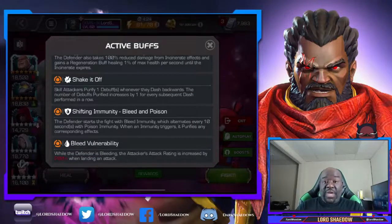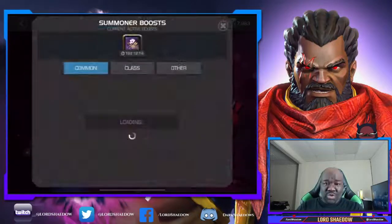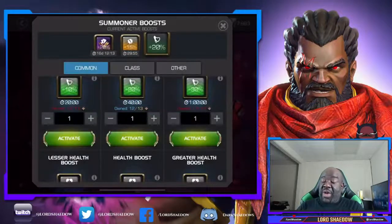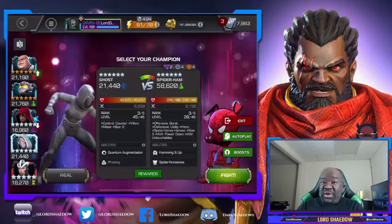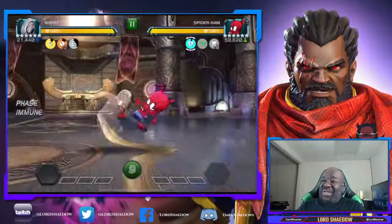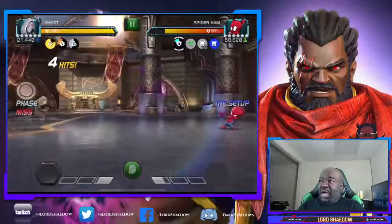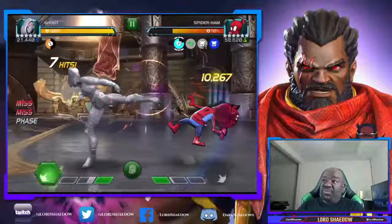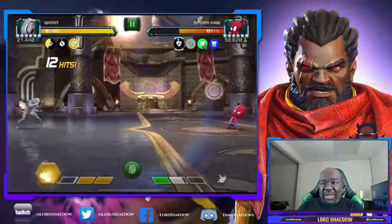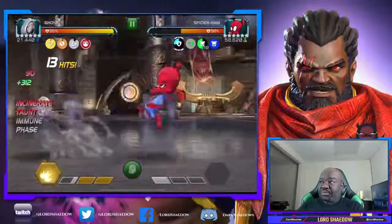I'm going to be using Ghost. If you have Ghost, this path is going to be easy. There are two fights on this path that I didn't use Ghost for, and I'll talk about that when we get there. For the most part, Ghost handles this path very well — she can do every fight. First up is Spider-Ham. With energy adoption, if your Ghost is awakened, you're going to start in phase with three furies because of the energy adoption debuff, plus suicides if you're running them.